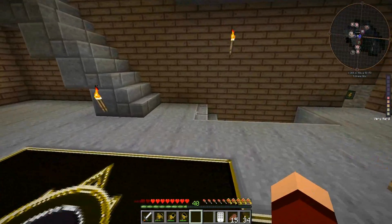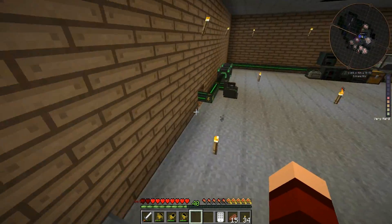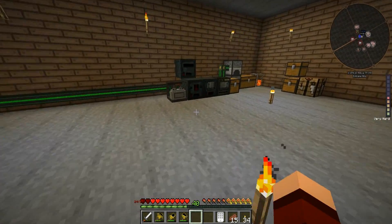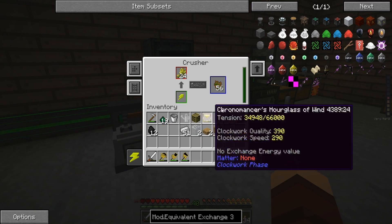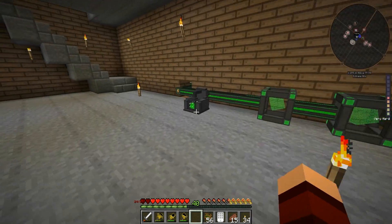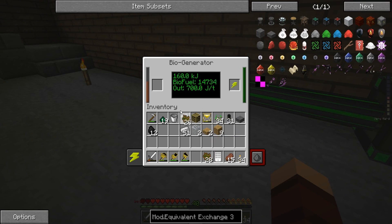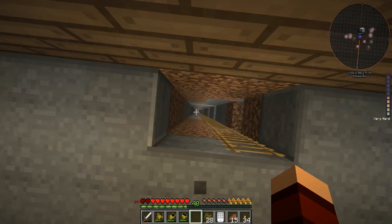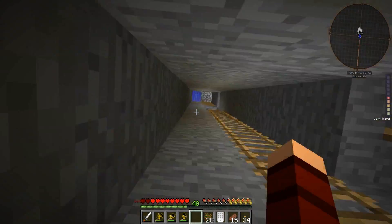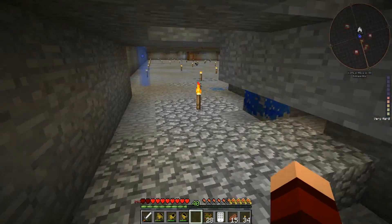Now we don't even really need the wheat farm anymore, because now we can come down here and we've got power. I think this bad boy should be pretty good. Let's throw that in there. Let's hop down here and see how our digital miner is doing - I believe it has a built-in...